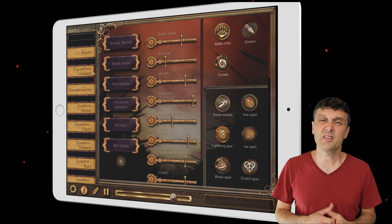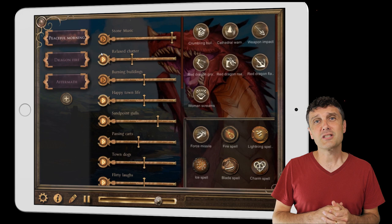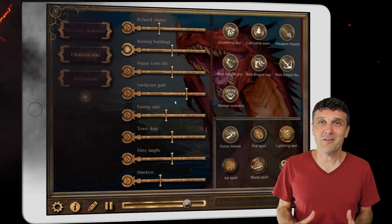There are hundreds of locations and monsters in Syrinscape, but one of my favorites is the red dragon battle. Your players enter a sweet village. Everything is happy and peaceful. Everybody is going about their daily business. Nothing could possibly go wrong — but with a single click the red dragon attacks. Epic music, screams, warning bells, the terrible roar of an angry dragon. All this plays without you having to lift a finger.